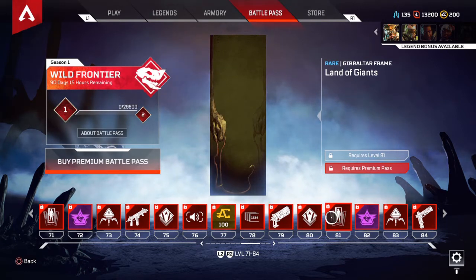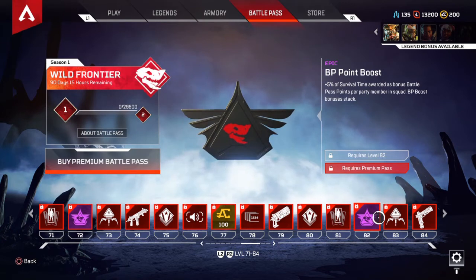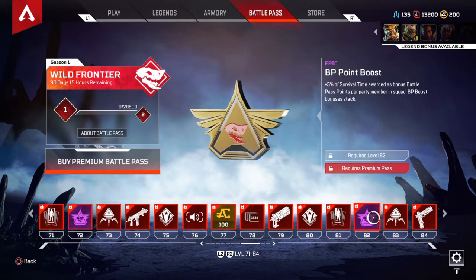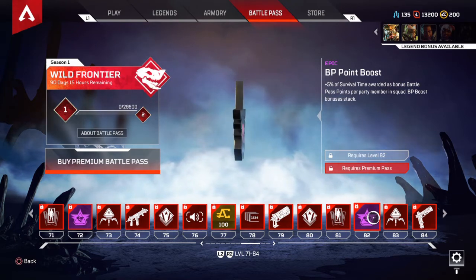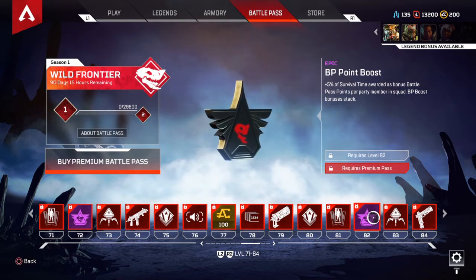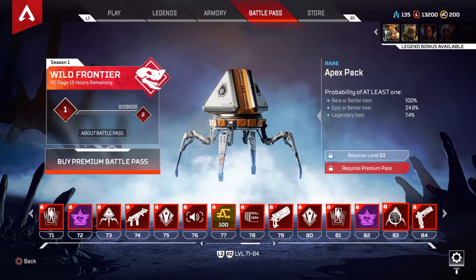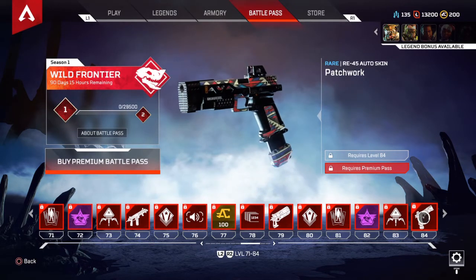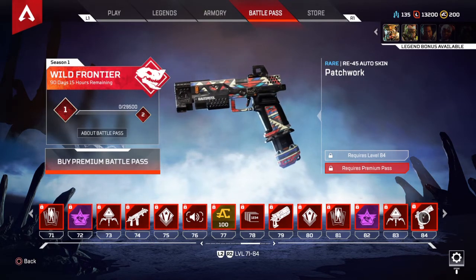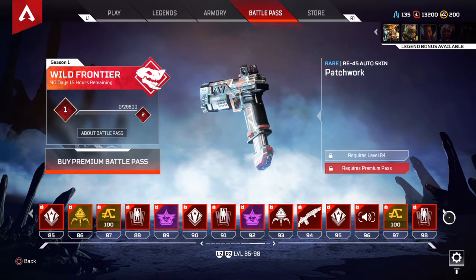Land of Giants Wraith ultra frame. Blue Tiers and Shoddy are in the cut right now. Shoutout to Team Hysterical — link in my description, that's the team I'm part of, as well as Blue Tiers. Patchwork R-99 skin — I like these Patchwork skins.